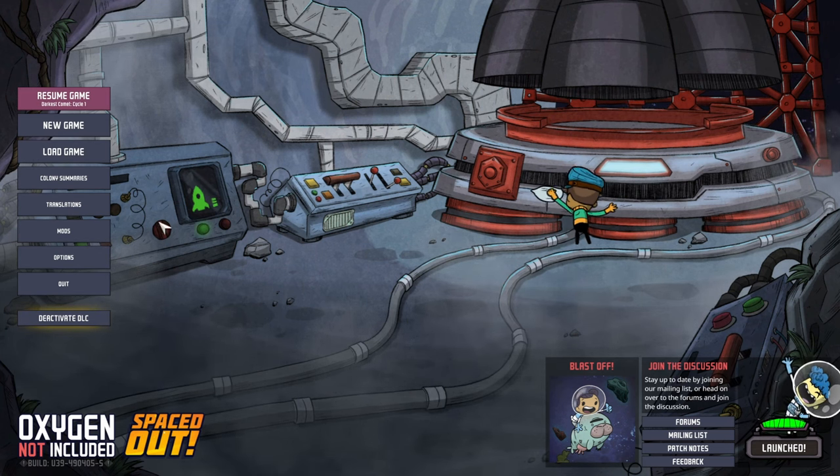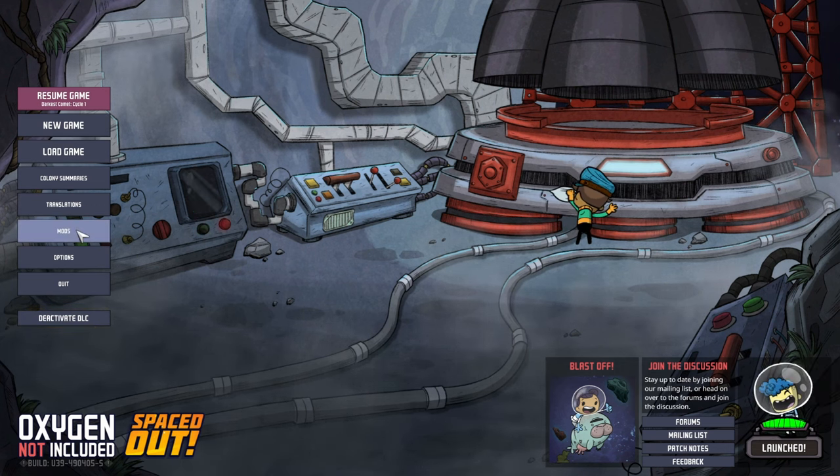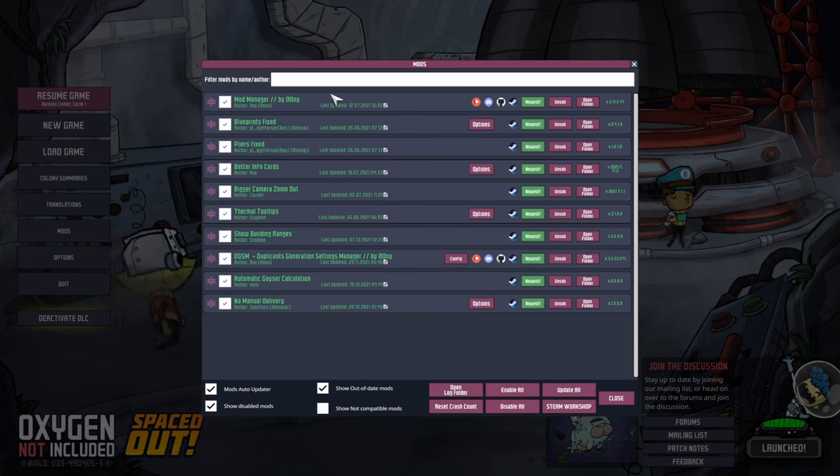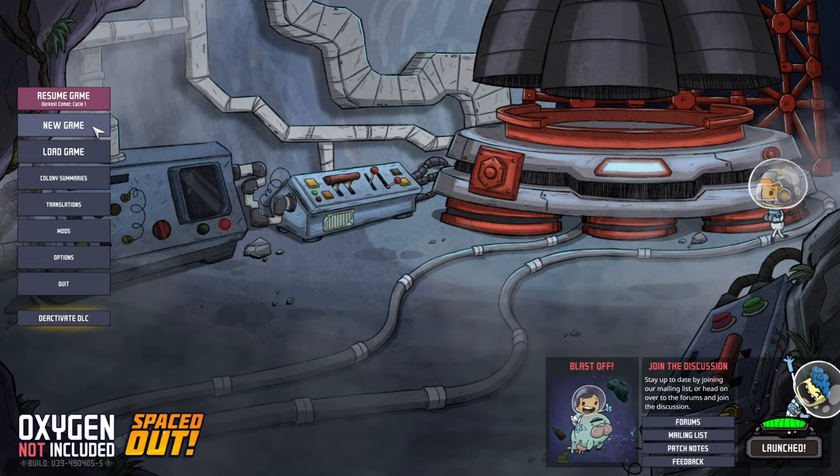Before we get into the game, we are going to go with the Spaced Out expansion and there are a couple of quality of life mods installed. We've got the mod manager, blueprints fixed in case there are some specific designs I want to go with. Pliers is a very handy one, better info cards, bigger camera zoom out, thermal tooltips, show building ranges. With the duplicant generation settings manager, we're just going to use it at the start of the game and then disable it. Automatic geyser calculation and no manual delivery for the auto sweepers. So that's the mods, and let's start a new game.